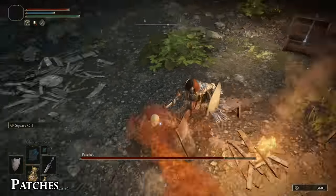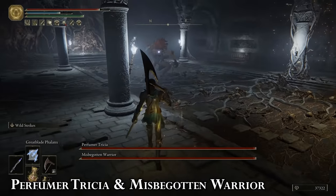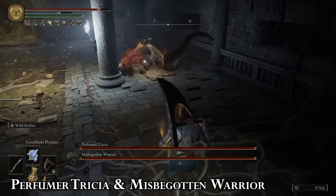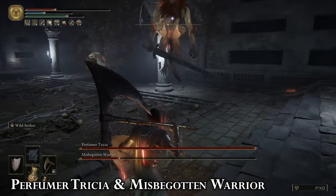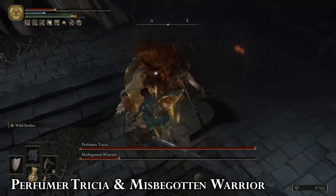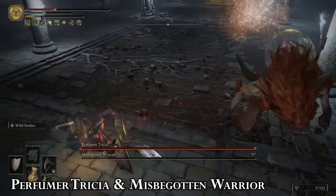In close range he'll spit fire at you to try and get you to back off, but it's pretty easy to dodge around and continue pressure. Race behind him and backstab him when he commits to a heavy attack or when you see him charge up a breath attack. Perfumer Trisha is coupled with a Misbegotten Warrior boss, and the same strategy we employed with the Warrior and Crucible Knight battle in Caelid can also be applied here. The Misbegotten is much quicker to force into melee exchanges, so pay attention to his combos and wear him down with jump attacks. Bleed weapons work well against both bosses here.